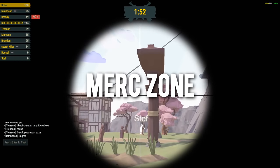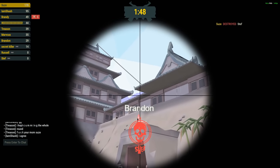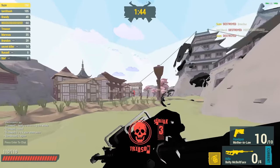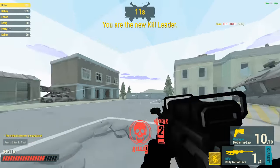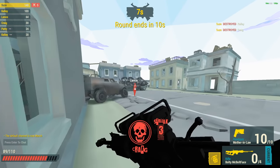Merc Zone is a fantastic and simple browser first-person shooter, stripping things back to the basics and doing them really well. Shooting and movement mechanics feel really solid, with every shot having real weight behind them, making this feel like a true shooter. In terms of classes, the game is simple — choose from one of five widely different classes.